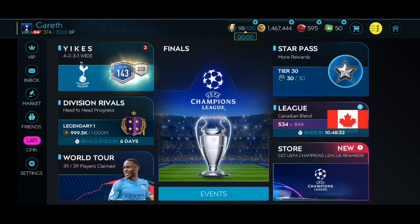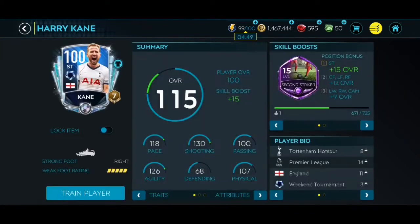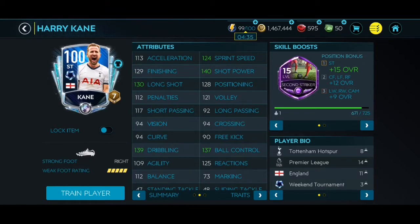Welcome back to another FIFA Mobile video. Today we're checking out the brand new Weekend Tournament Harry Kane card. The card art is absolutely nice. It's a 100 overall card with 130 shooting, 126 agility, 100 passing, 140 shot power, 124 sprint, 130 long shot, 139 dribbling, and 137 ball control — absolutely insane with the second striker boost as well.